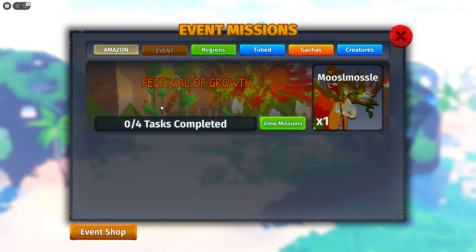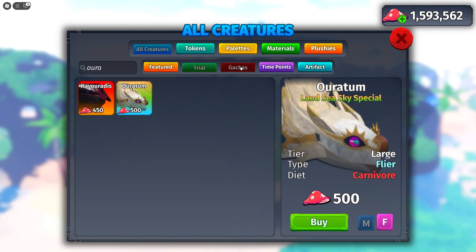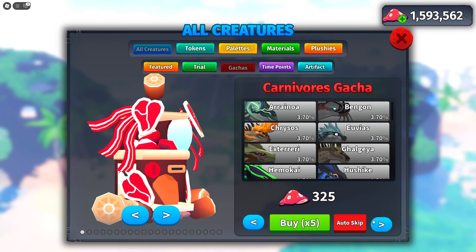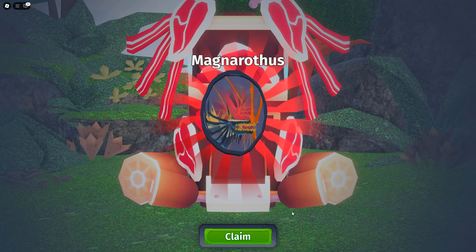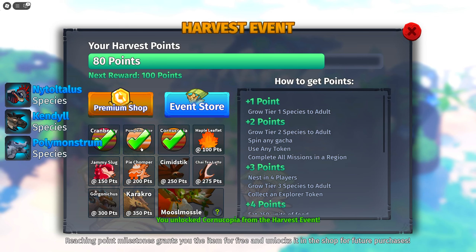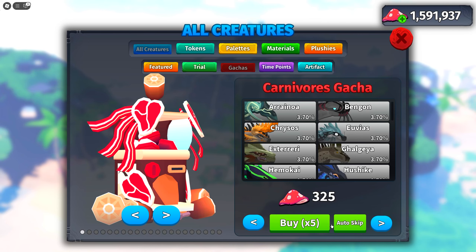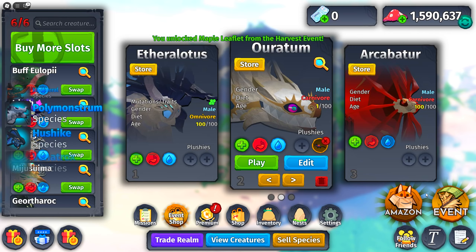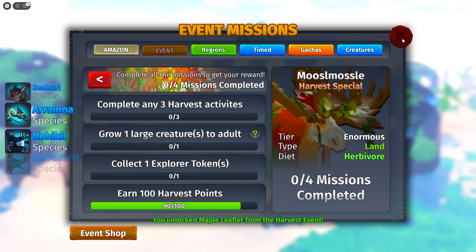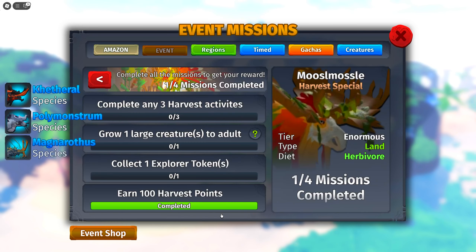Now we have the earn 100 harvest points, which actually isn't that bad - it just depends on what you choose. These are all the options to earn points. You can just do a weekly mission and instantly get basically halfway done, or you can do what I do which is go into the gotchas and just spin like five of these. We got a bunch of points from that - we're only at 50, so we still have to keep buying. Just keep buying and we're almost there - yeah, we completed the earn 100 harvest points.